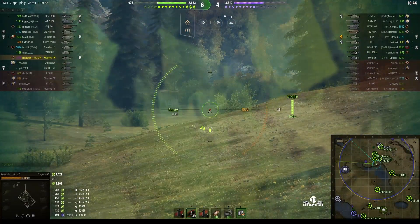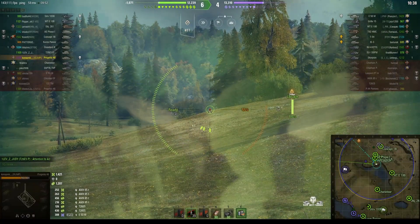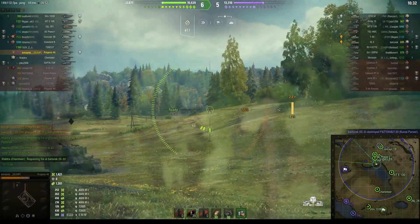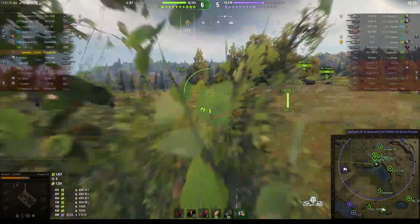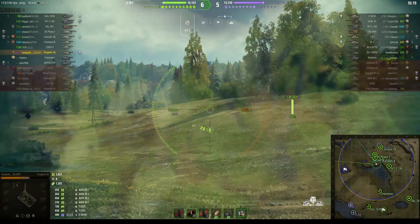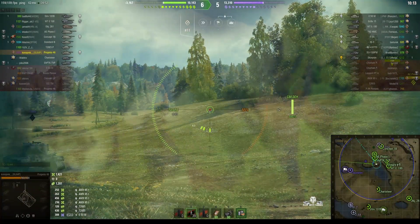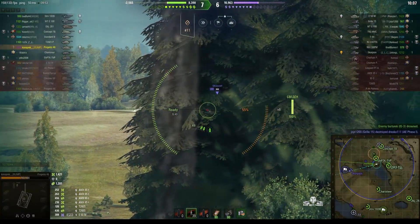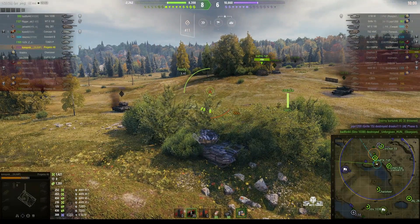It looks like our teammates are just hiding behind the ridge line for the moment, waiting for somebody to do something. There's only one enemy tank up on the hill at the moment, and we know there are some enemy tanks to our left down in the enemy cap area. I'm certain there are enemy tanks in the woods directly ahead. A Scorpion comes into sight — he can hit him, but he'll probably get shot from the woods the moment he fires. The Scorpion's been taken out of the game.